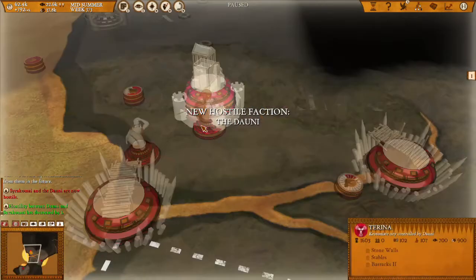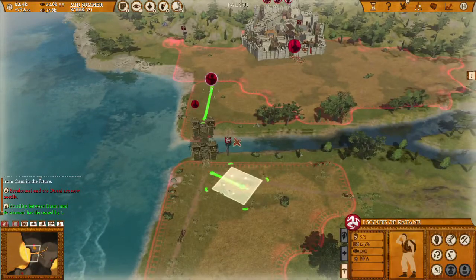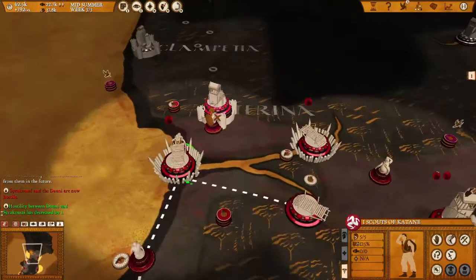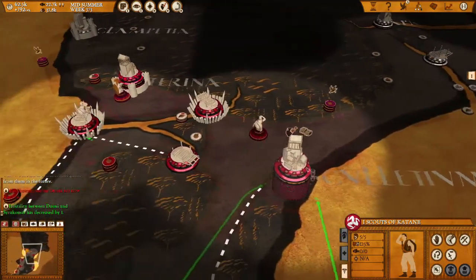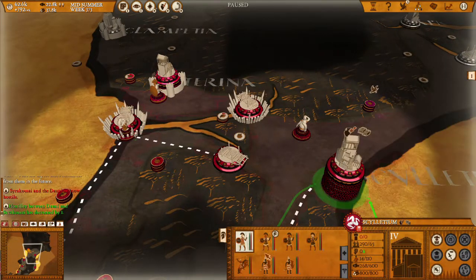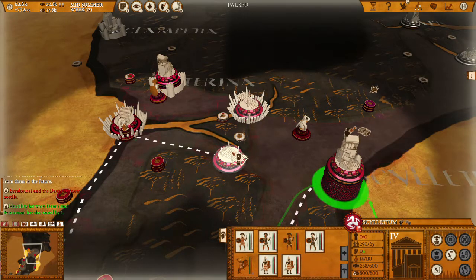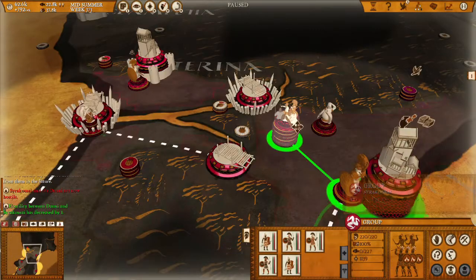Oh god, they are declaring war on us! So let's get the scouts on the other side. Which means we might have to capture this city first before we go beat Croton — that's a bit nasty of them. But I guess there's not much we can do. Let's take these units and send them over here.